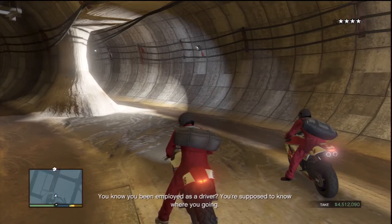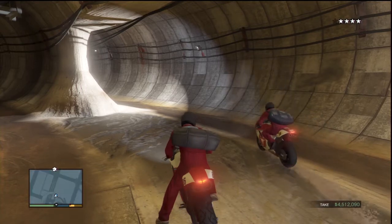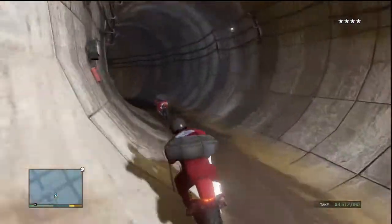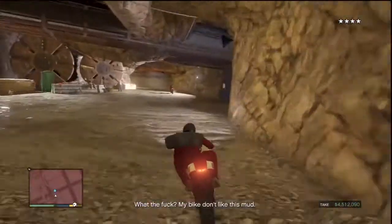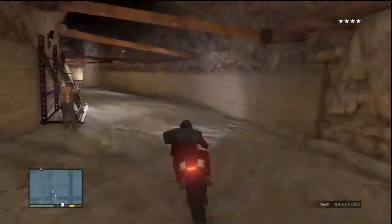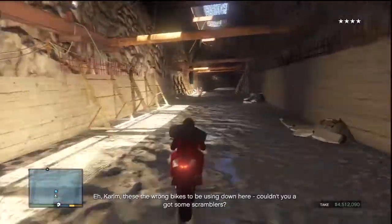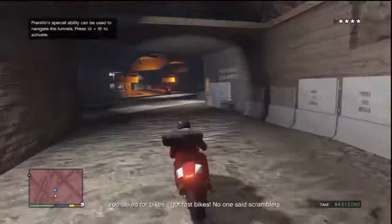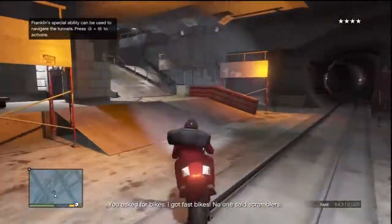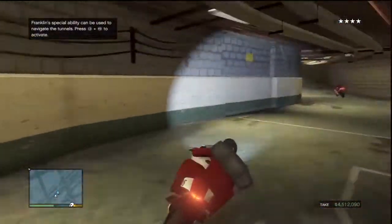Just wait around - there's no time limit, so take your time. At every turn into a new section, take your foot off the accelerator, otherwise you'll probably smack into a wall. If you do crash, quickly get back on the bike, and if you've still got Franklin's power boost, use that to catch up. This is probably the best section to use it because it's really awkward getting over those ramps.